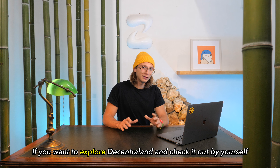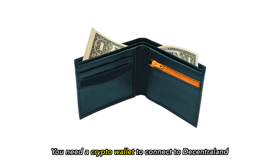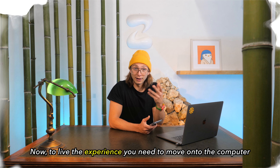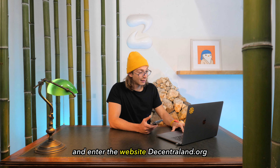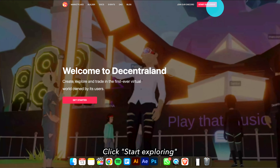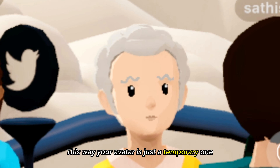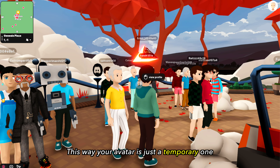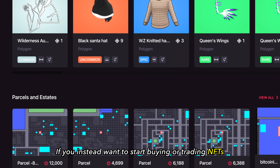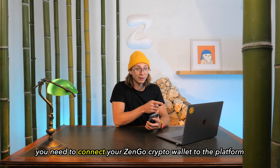If you want to explore Decentraland and check it out by yourself, here is how — it's easy. You need a crypto wallet to connect to Decentraland. To live the experience, you have to move onto the computer and enter the website Decentraland.org. Click Start Exploring. Here, you can choose if you want to explore as a guest — this way, your avatar is just a temporary one. If you want to start buying or trading NFTs, you need to connect your Zengo crypto wallet to the platform.